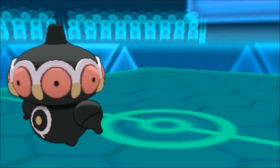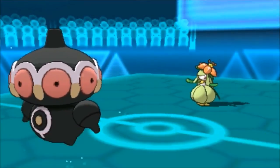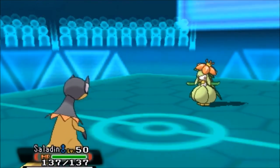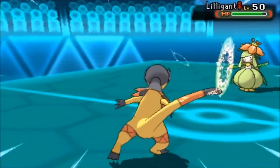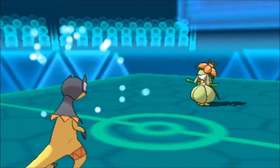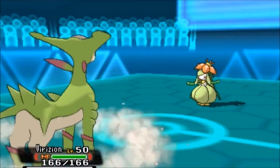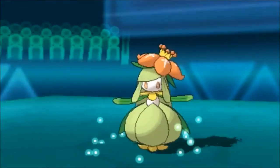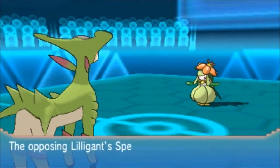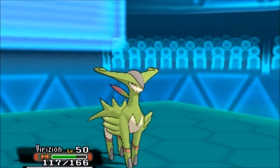He goes to Lilligant, which is actually quite good. I can't do super effective damage so I pull a double switch, expecting him to switch out, and I go to Saladin. I go for Volt Switch hoping he'll switch out and it does a fair amount of damage. I'll go with Virizion, and at this range I can just tank it out. He goes for Quiver Dance - that's fine - and then Energy Ball, which I take like a boss.